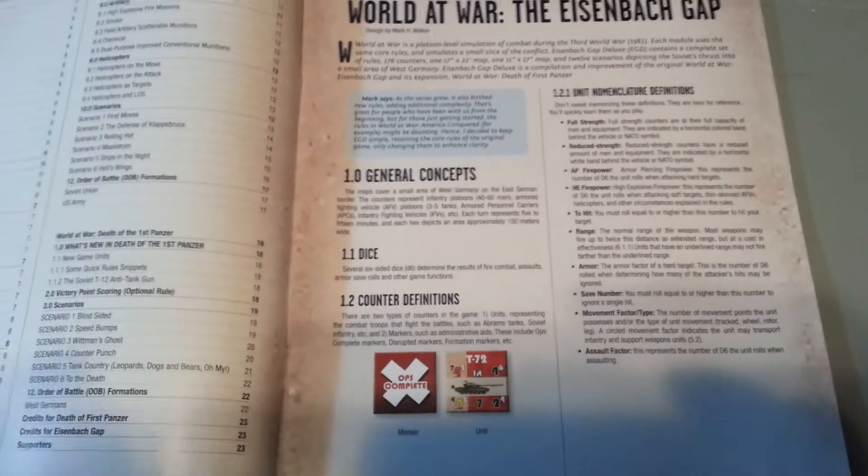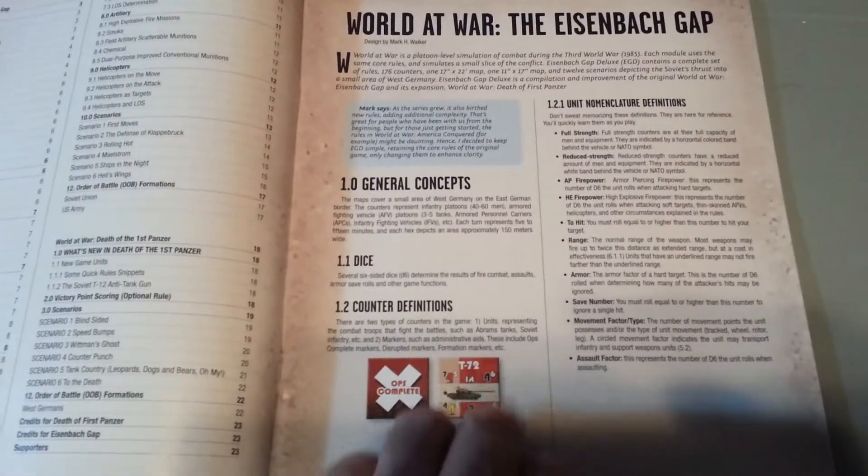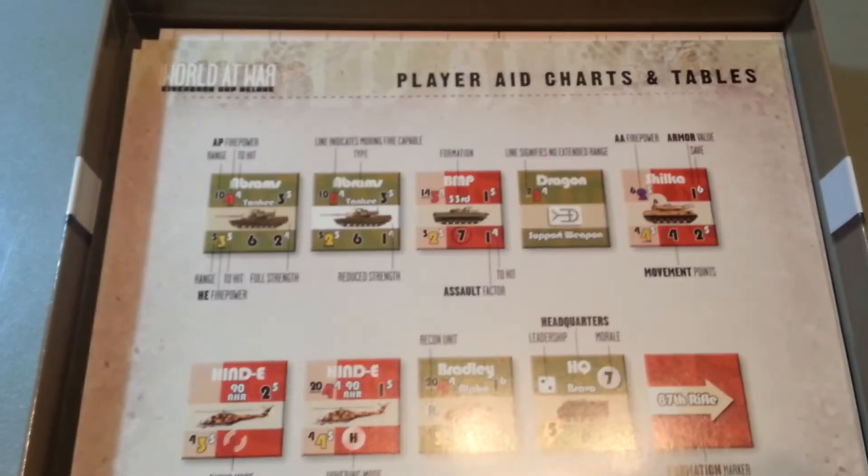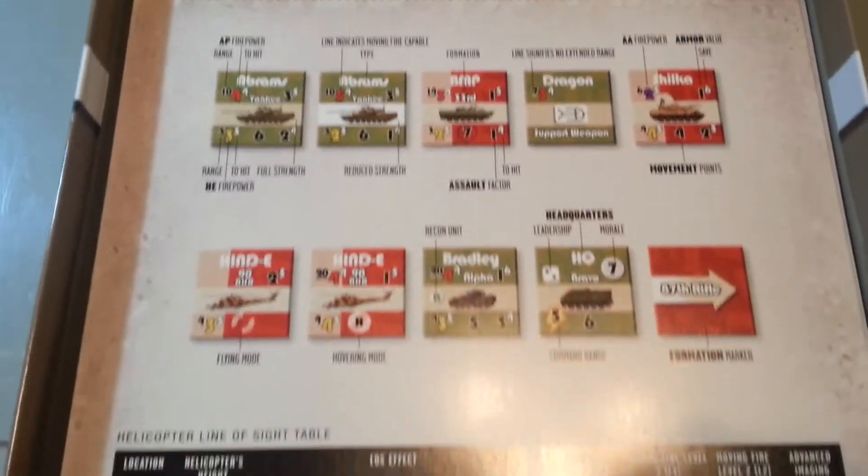Table of contents. Play aid charts and tables — we get two of those in here.